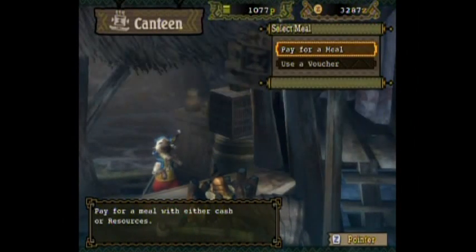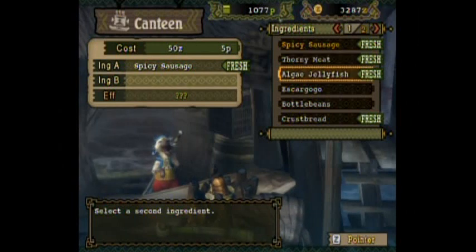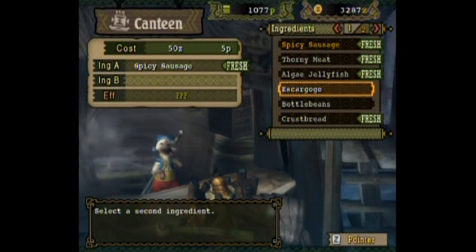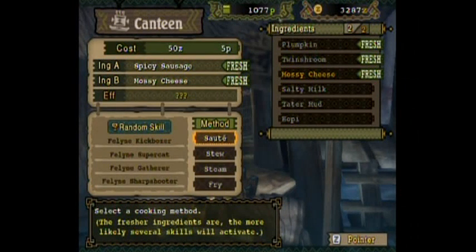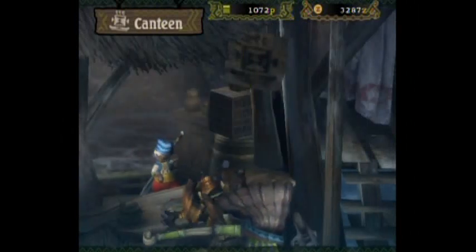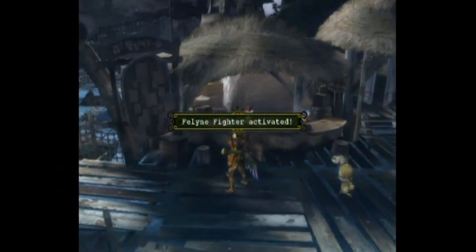It's always good to stop by the cook and make some food. Meat and dairy makes health and defense. Meat and drink, I believe, makes attack and health — I'm not sure about that one. But I do know that meat and bread makes health and stamina. I always like to take meat and dairy so I can get the extra defense, which is always helpful. Pay with resources, you only need five points. Health increased, defense increased, super cat, fighter, black belts.